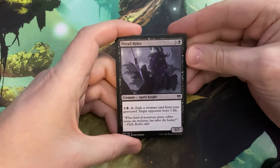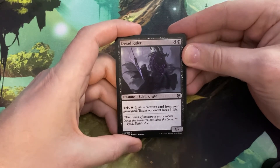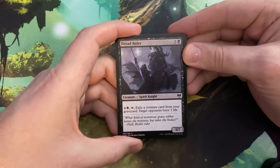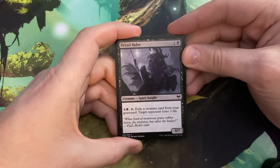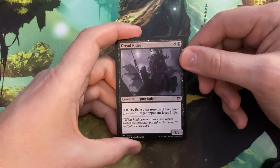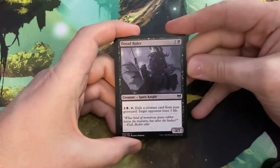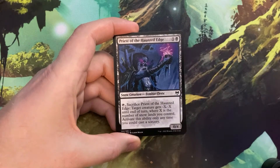Now we have Dread Rider — five and a black, a spirit knight. It has a black tap ability: exile a creature from your graveyard and target opponent loses three life. And he's a 3/7 — wow, that's a big body. So for six mana you get a 3/7 that drains opponents when you exile a creature from your graveyard. There's probably some kind of sacrifice-for-value theme in this set. I don't know all the cards — I know there's snow, viking stuff, gods, but not a crazy amount.